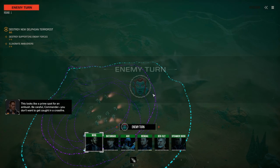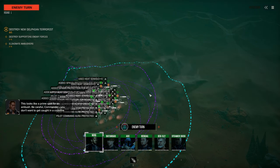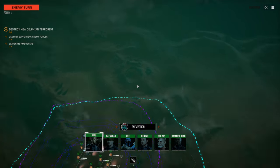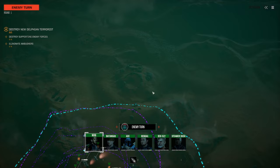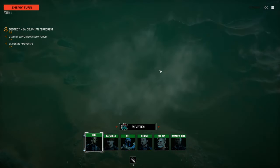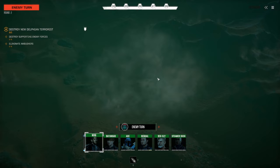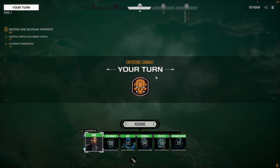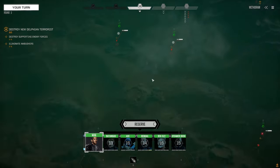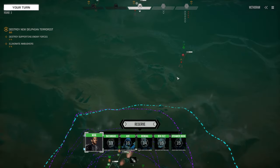We've got enemy contact. This looks like a prime spot for an ambush - be careful, Commander, you don't want to get caught in a crossfire. Nope, I don't. He was up here somewhere. I hear vehicles - vehicles and I think I hear a Veto as well. Let's see what we've got.